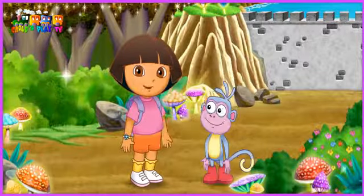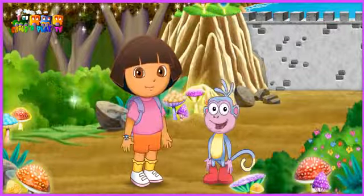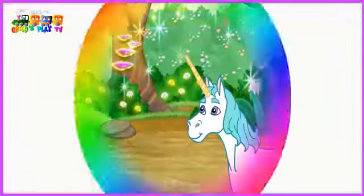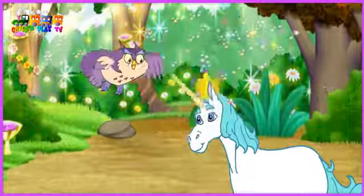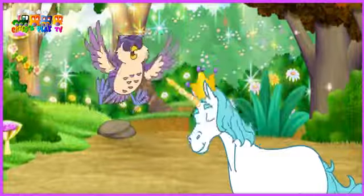Now Unicornio can get his crown back and be the king of the enchanted forest again! Vámonos! Let's go! Owl is giving the crown back! He knows that Unicornio is the true king! King Unicornio forgives Owl!